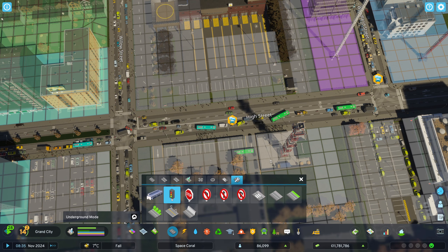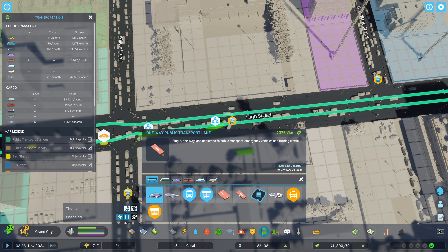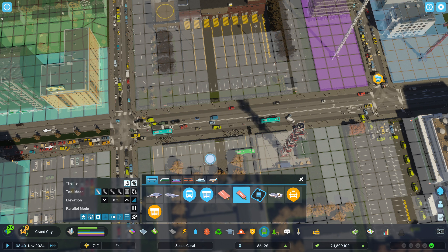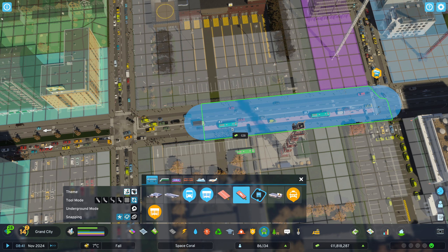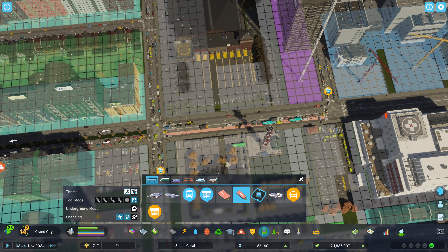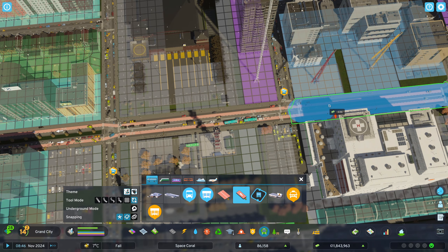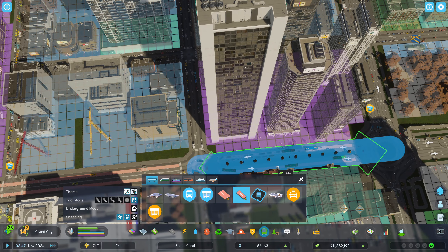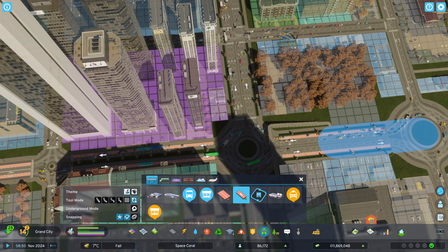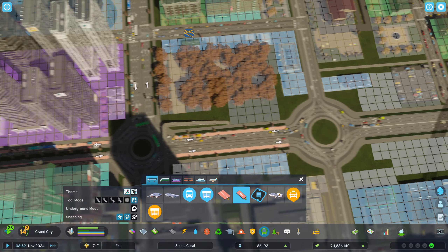We could do with a bus lane maybe in this part of town. It doesn't show me - is this an upgrade? I think it is. Yeah, that gives a bus lane. Do we want that? We have some buses along the whole part here, so let's try that a little bit, also down here. At least so our public transport keeps moving. We should maybe increase the road size of this one - can I do that on the roundabout? I don't think so, I can't put the bus lane in the roundabout.